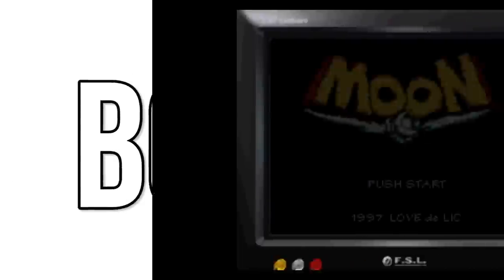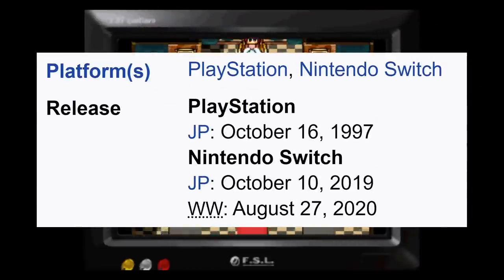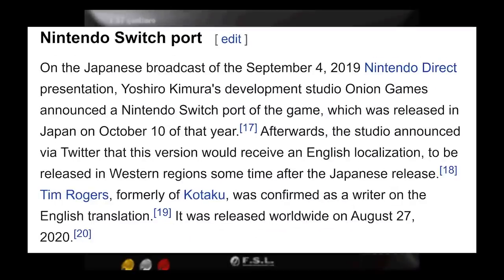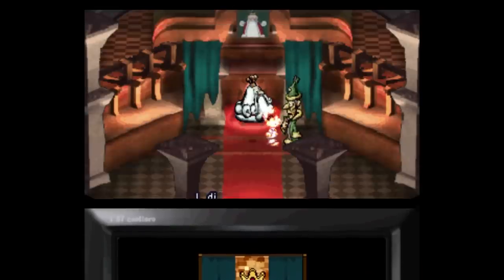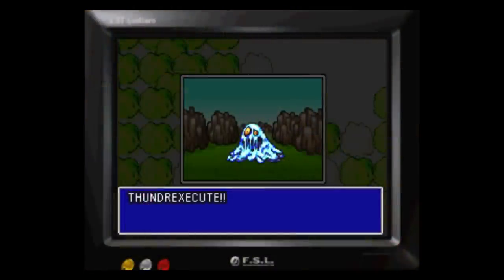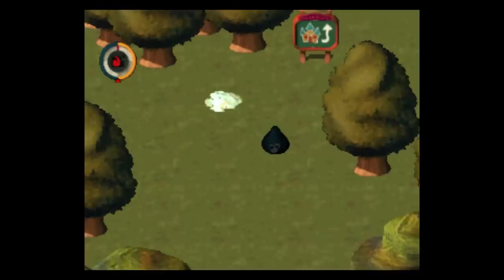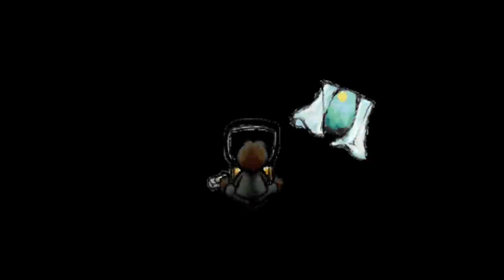And a quick bonus: Moon Remix RPG Adventure. It doesn't really count because it actually came out in 1997 in Japan, but we didn't get it outside of Japan until this year. It's an RPG where instead of fighting monsters and leveling up, you reach out to villagers and help them with their problems, and catch the souls of the monsters that the actual hero killed. It's a game where the usual RPG hero is actually the villain, killing innocent creatures and causing chaos all over. It was one of the most unique games ever when it came out in '97, and it still remains a pretty singular, different game to this day.